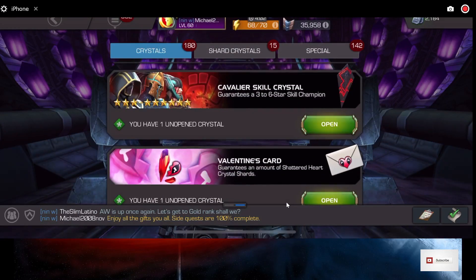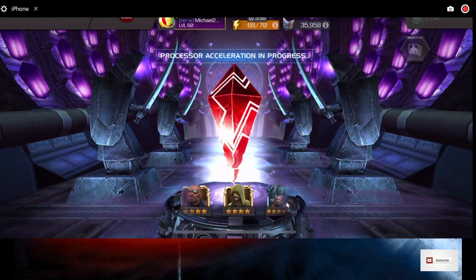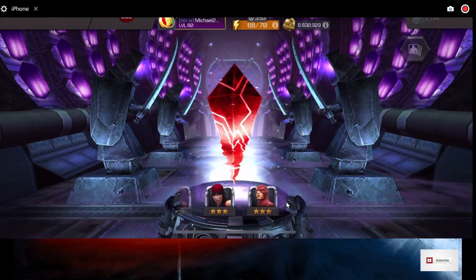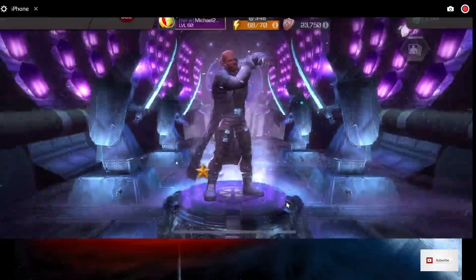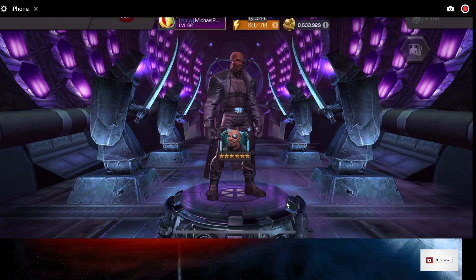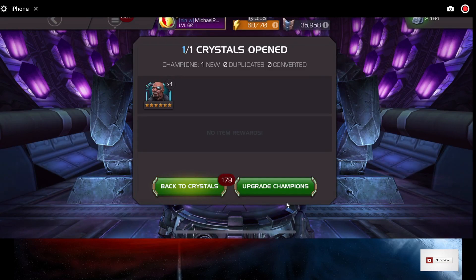We've got this Cavalier Skill Crystal. This is going to get us a 3, 4, 5, or 6-star, so we have a chance at a 6-star. Oh my God, look at that! I will be taking him to rank 3, that is for sure. We need to dupe him, but we're one step closer. That is truly awesome — a 6-star Nick Fury! I cannot believe it, that is massive.